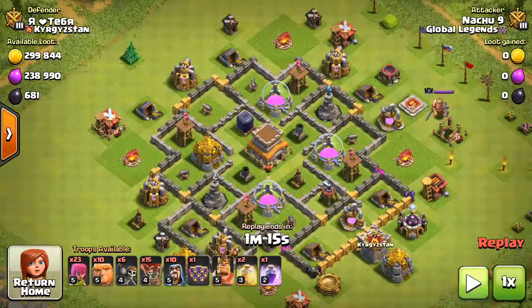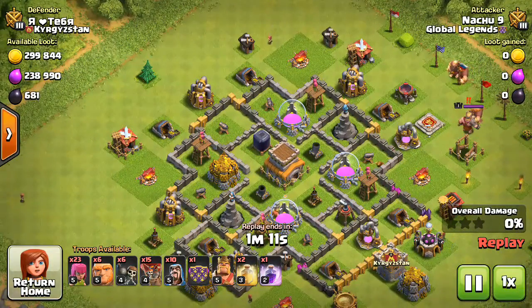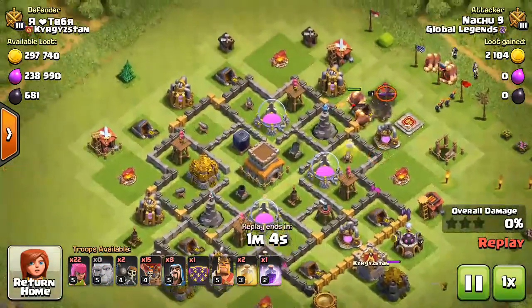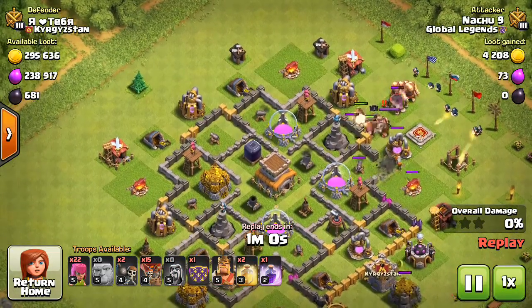Okay, we are gonna show you the replay. I started from here because the air defense is centralized. Just look at the clan castle — I thought the clan castle was in the middle and I just put one out just to check the clan castle. Anyway, the wizards and my wallbreakers.